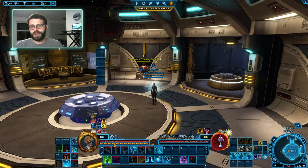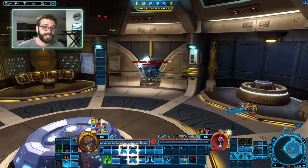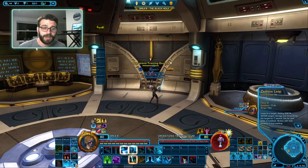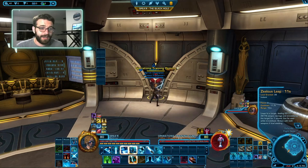Before we talk about the rotation, you need to know how these abilities function together. We have two Leaps. Force Leap generates Focus and is great for closing distance. We also have Zealous Leap, which spends Focus but does a boatload of damage — like 20k on a crit. We love Zealous Leap. Every time you use a Leap ability, your Focus Burst and your Force Leap will start to glow — you'll get an Auto Crit on your Force Sweep and/or Focus Burst.